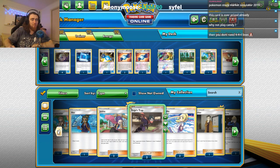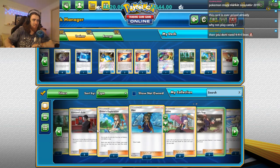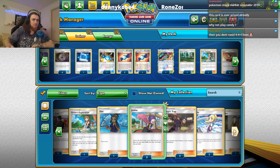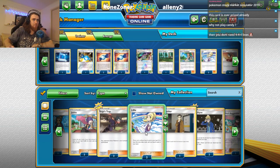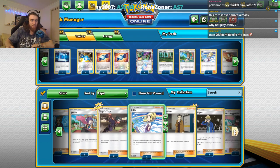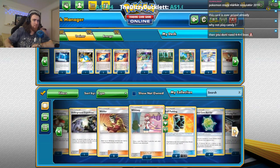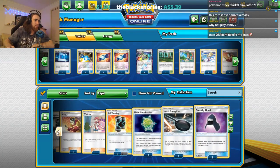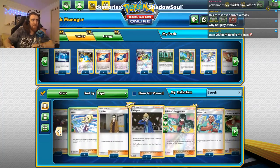We do have Alolan Forest — we can just discard cards and search for energy, it's just a super simple deck thinner. Green's Exploration is going to be helpful. For draw supporters, we want two Lillie because they're very good — if we had four we'd add four. We don't have Cynthia on this account, but if you had Cynthia you should definitely add that as well.